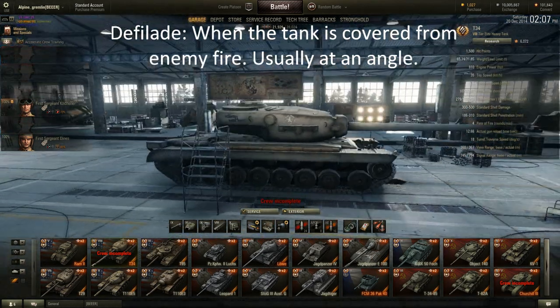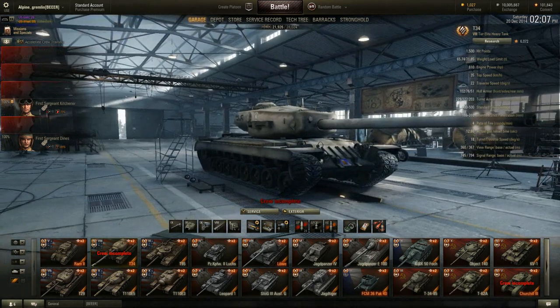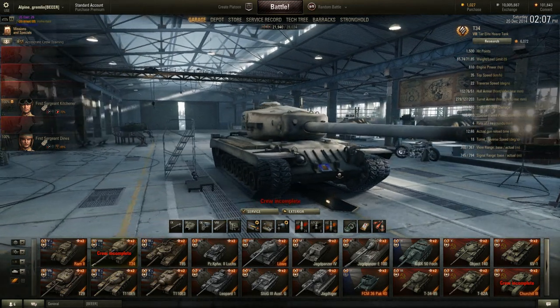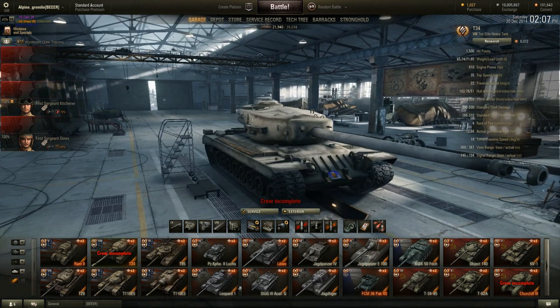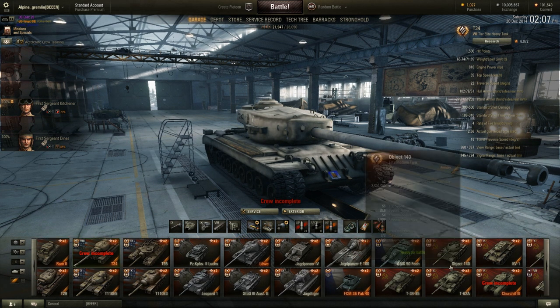Many good American heavy tank drivers will not only be in hull-down positions, but also in defilade positions, because their gun depression allows them to do that. When you're in a defilade position, you're kind of on an angle, but you're still able to shoot over the obstacle that you're taking cover behind. In general, when you're in a defilade position, your tank is going to be angled back, and for that reason you need to aim your gun down.